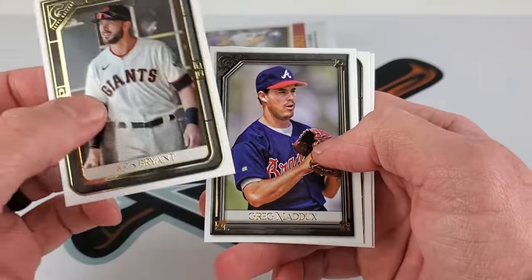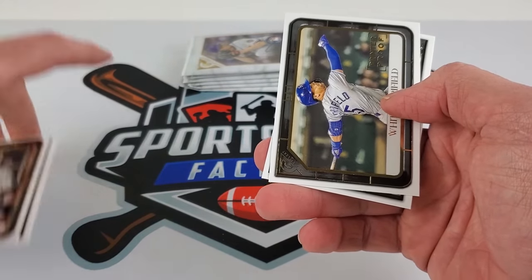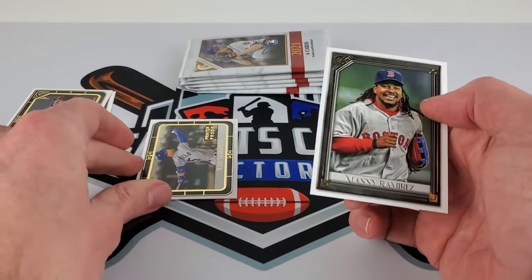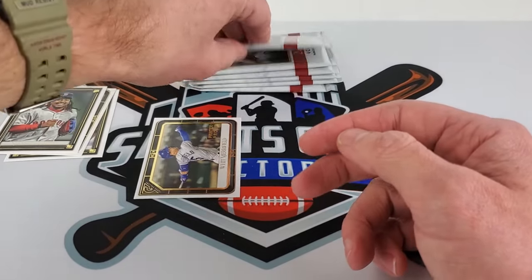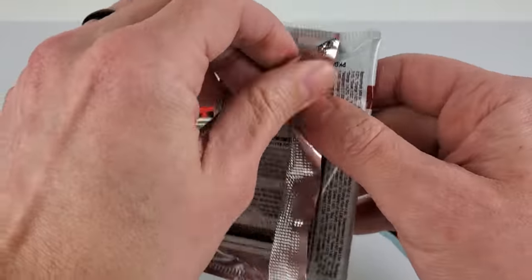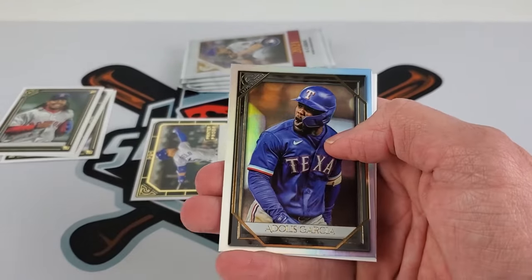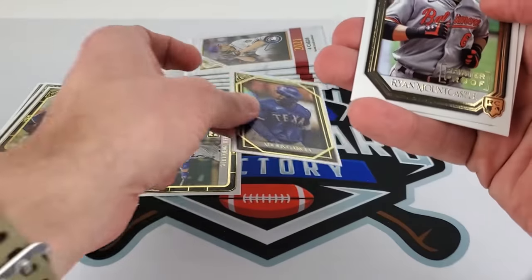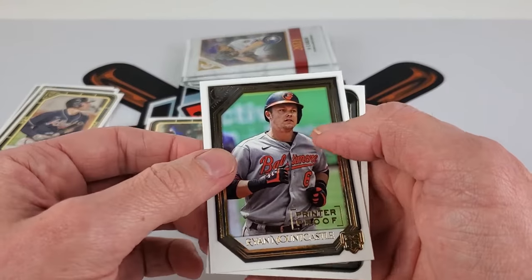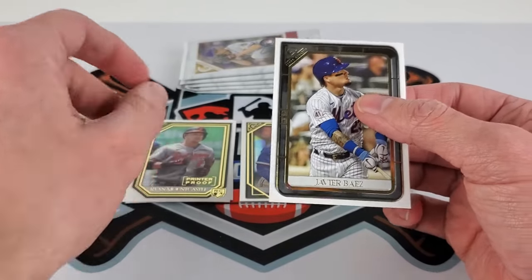Greg Maddux — so we're hitting it off. We get a printer proof of what looks like a Mayor Field card. We'll just put our base cards over here. These aren't numbered or anything, so there's one. Manny's definitely happy in that picture, but he's probably not going to be excited about getting into the Hall of Fame. Freddie Freeman. Looks like we do have a rainbow foil of Adolis Garcia. Ryan Mountcastle printer proof rookie card — probably the best card so far.